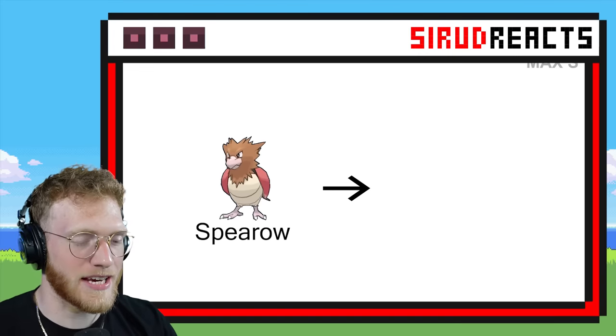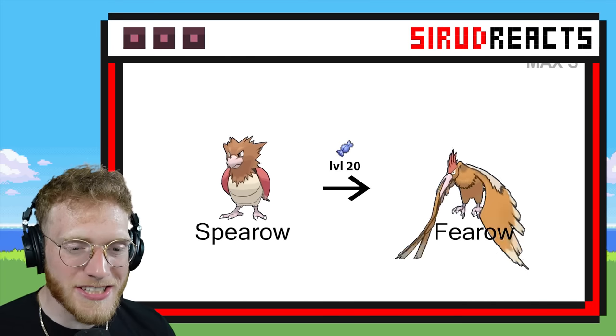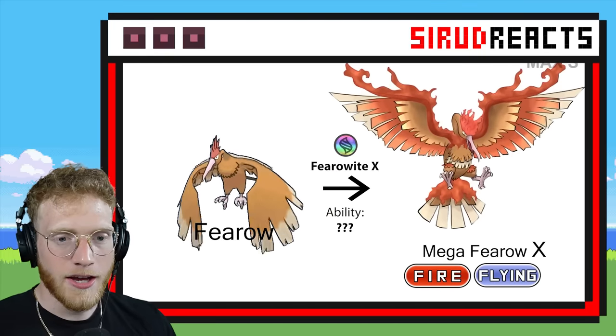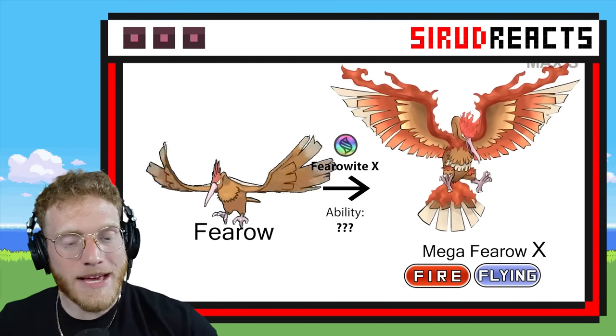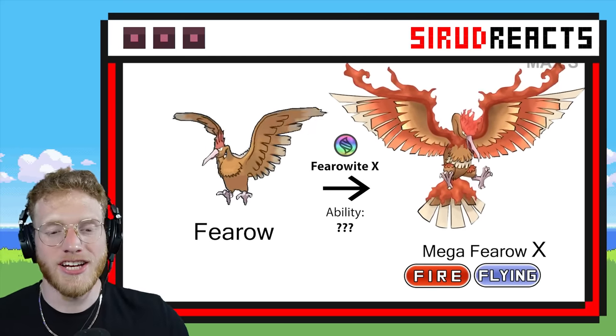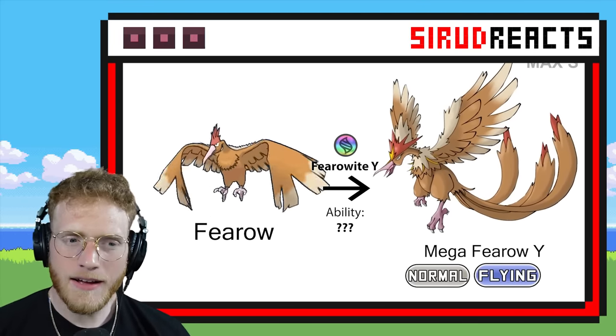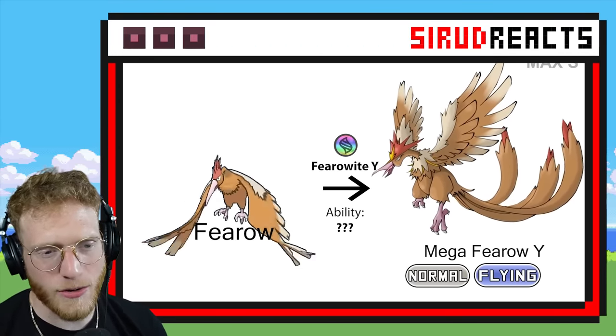It also has like a little bit of a scorpion tail. Mega Fearow! What type is it gonna be? I feel like it can do anything. It's a mini Moltres! There's another one too — that's pretty cool. The fringe on its head kind of reminded me of Pidgeot.